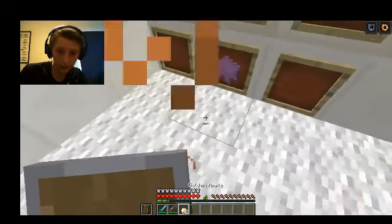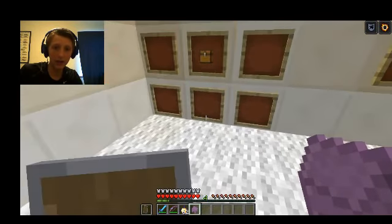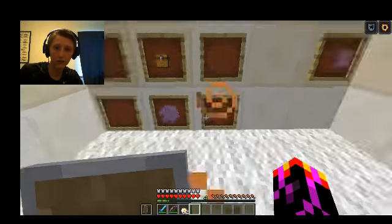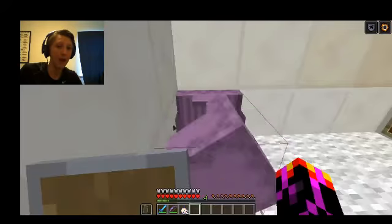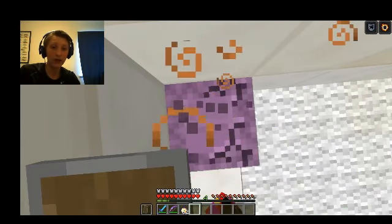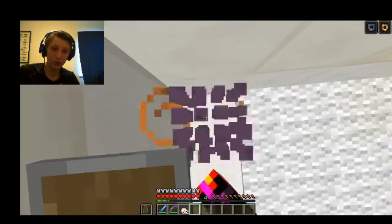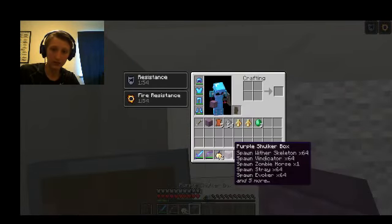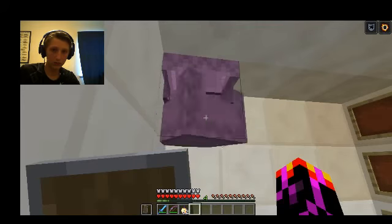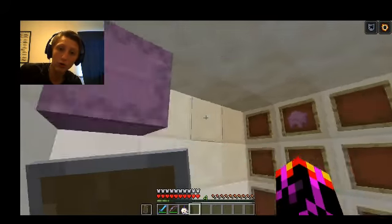Shulkers drop these little things called shulker shells, and they're used to make a shulker box — you put one on either side and you get the shulker box. Now the shulker box is like a backpack. It can be broken by your fist, placed and put in any direction. And instead of breaking and dropping all your stuff on the ground like normal chests, you break it open and the stuff is still in it — you can place it again. It looks like a shulker when it opens. This is like the coolest chest. You can put it on walls for extra storage.